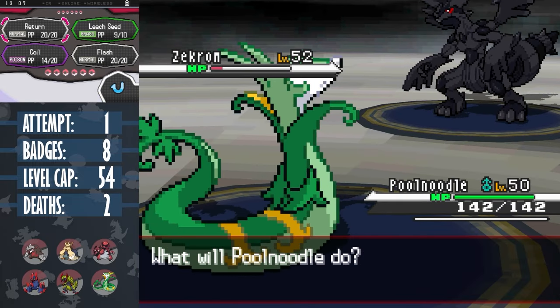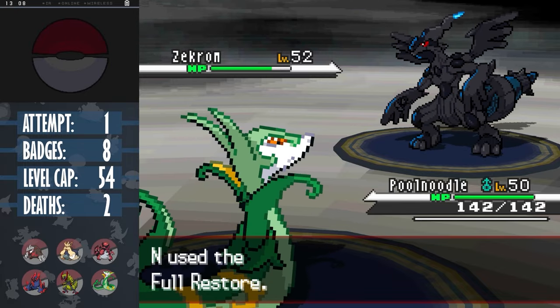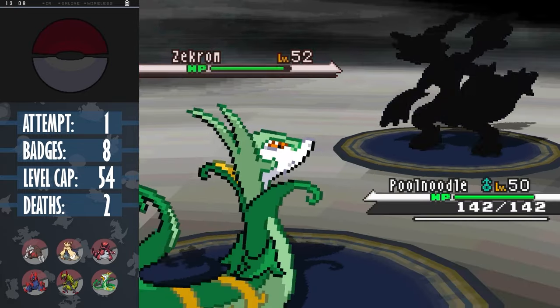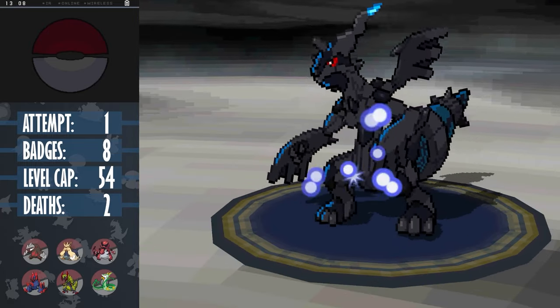N's gonna heal, so we use a plus 6 Return doing just a little over half. Poor Noodle's really trying here. Another one picks up the kill. But we're not done. N sends out Vanilluxe - Return. N sends out Klinklang, which resists all of our moves, so we set up a Leech Seed, spam Return as Klinklang annoyingly uses a Hyper Beam. And that's Klinklang down.